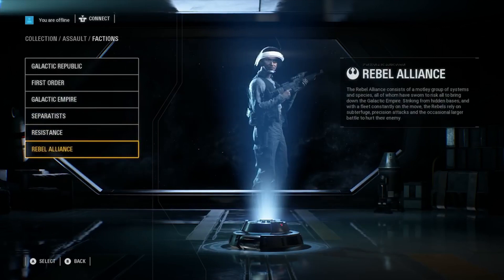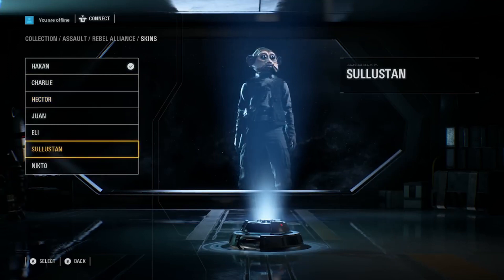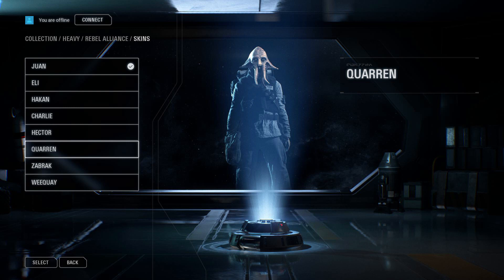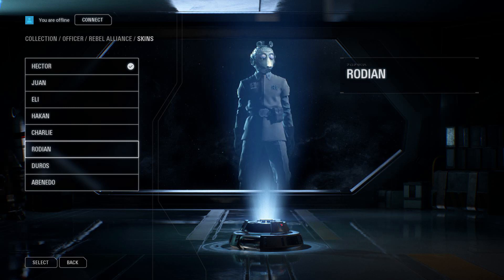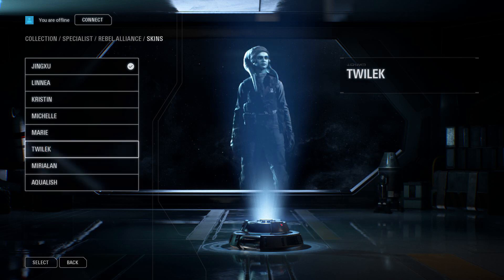Then he moves on to the Rebel Alliance faction where there are seven different cosmetic customization skin options. These do have names, some referring to different alien races that you can play as or different characters in the Star Wars universe. Beyond the video, Zebra shared several more screenshots for various alien skins and different characters. These include Corrin for the Heavy class, Rodion and Helen for the Officer class, and a Twi'lek for the Specialist.